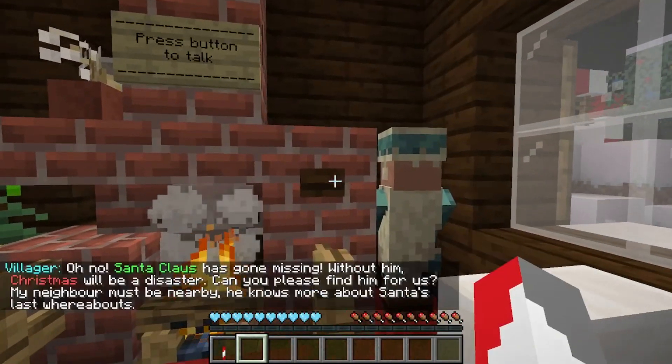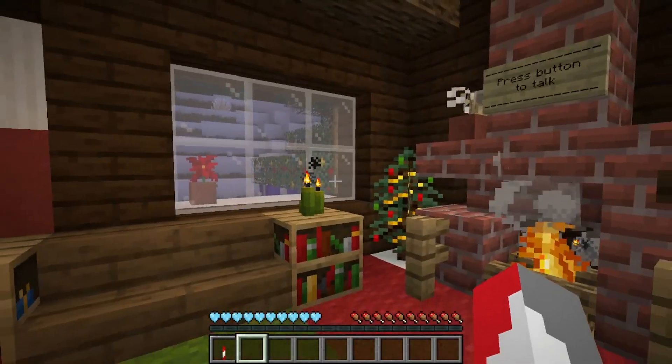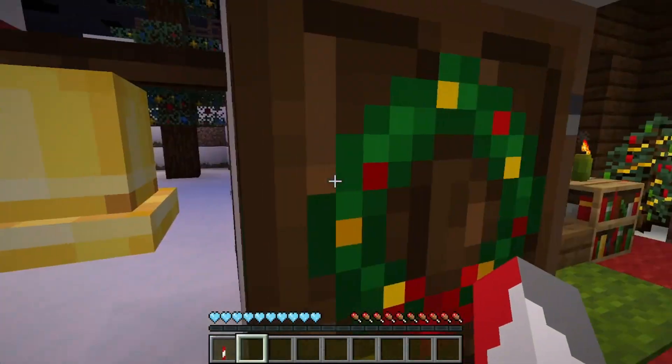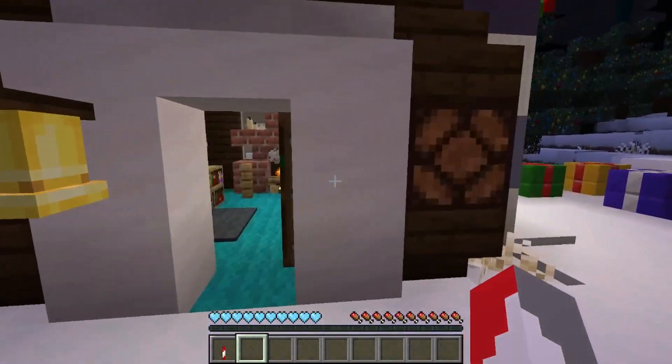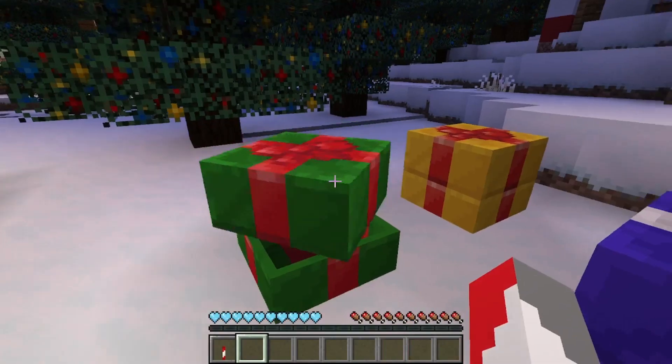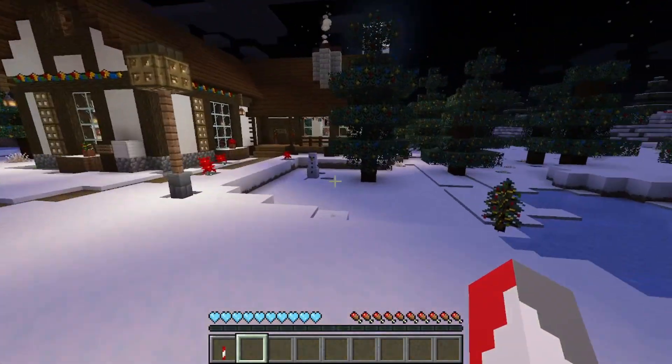Press the talk button. Sander Claus has gone missing — right in time, Christmas will be a disaster. Can you help find him for us? My neighbor must be nearby, he knows more about Sander than his last whereabouts. Yeah, I just talked to him actually — I guess I did it in the wrong order. It's okay, there's no exact order right now. Let's have a look inside these presents — nothing of use.